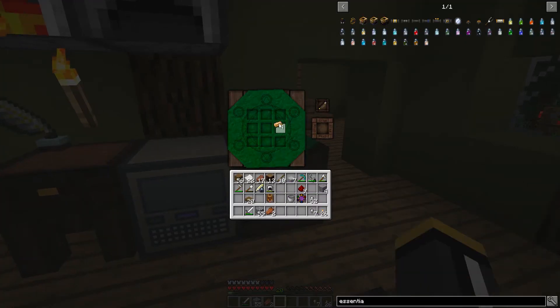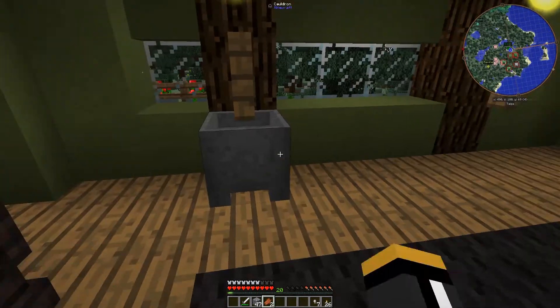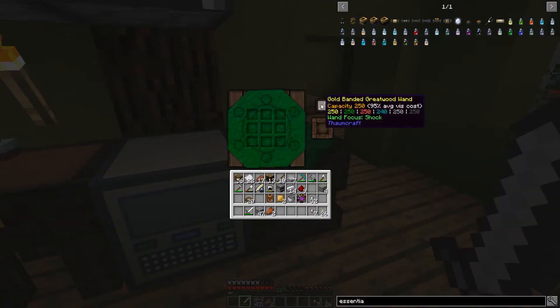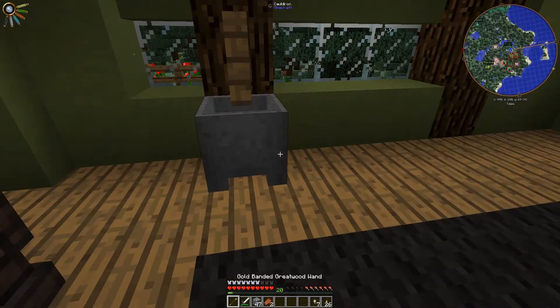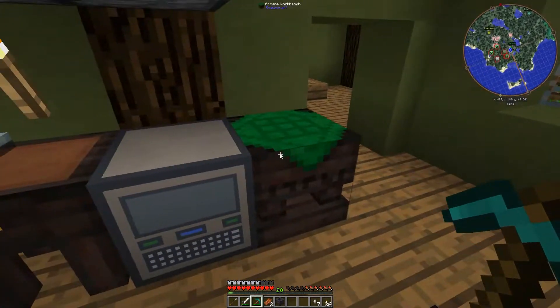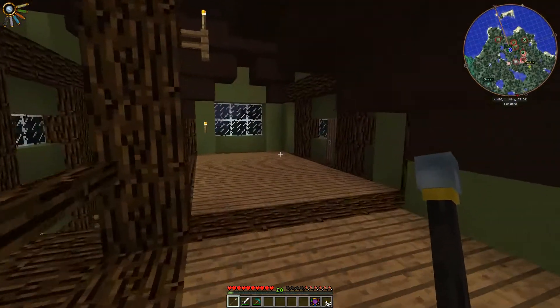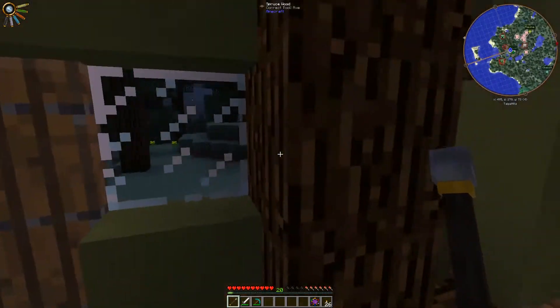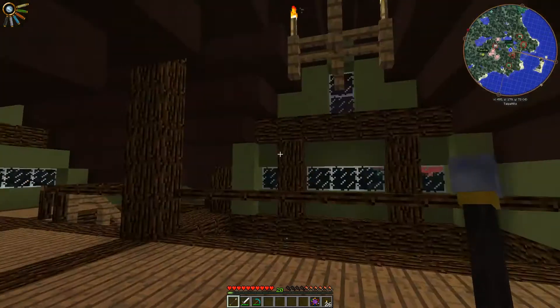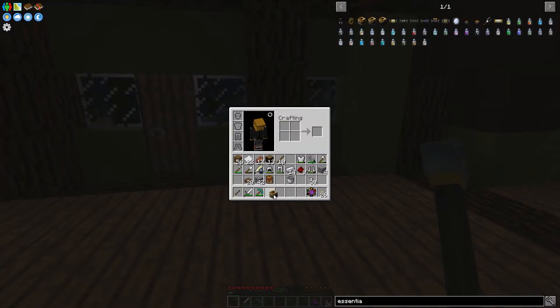So there are our alchemical brass ingots, and we use those to make our plates. We place the cauldron, hit it with our wand to make a crucible. I'm actually going to go upstairs to do our Essentia Distillation, because we're going to be using our backyard to set up our infusion, and it's good to have the distillation near the infusion altar.